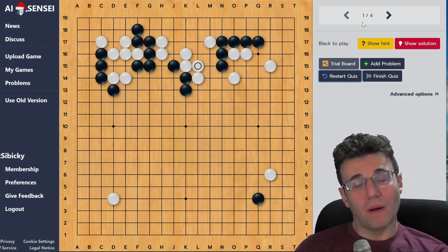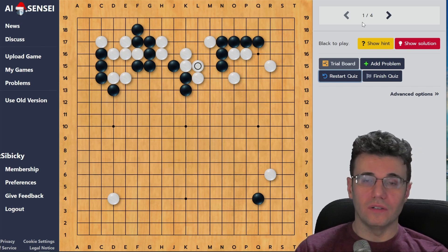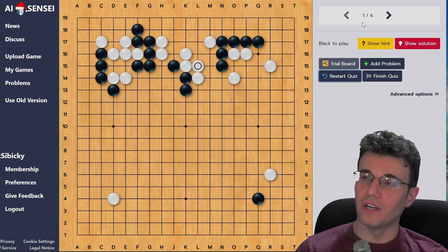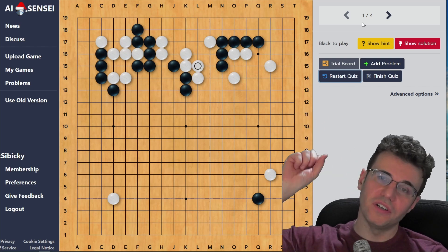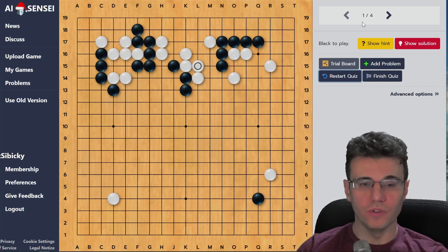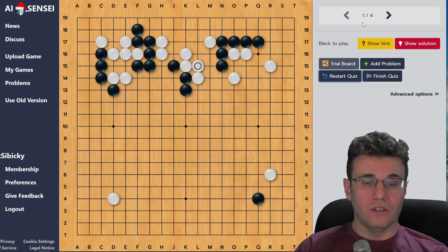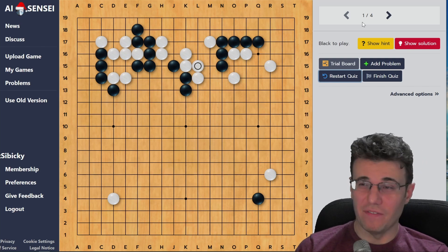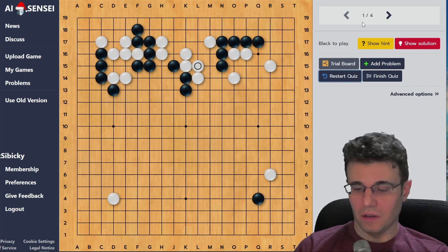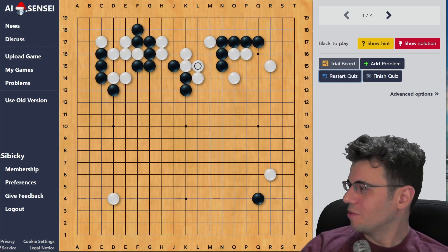I'm also going to do a giveaway - I think it's three upgraded memberships. This isn't normally something for this channel. I need a better system for this. I'm going to give three upgraded memberships to my Patreon supporters - on December 27th I'll go through my list of Patreon supporters, download the spreadsheet, pick three random rows, and reach out to those people and award them a free membership. I'll also look at the comments for this video - anyone who comments gets automatically entered into two other upgraded memberships.